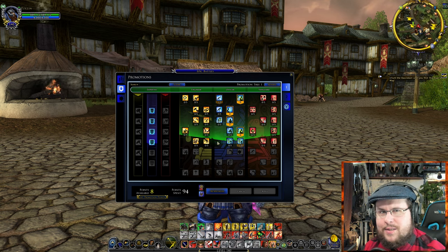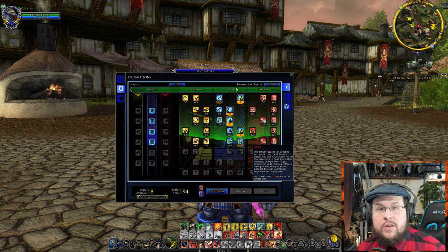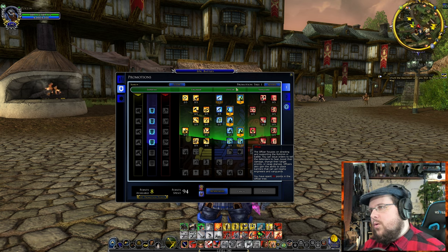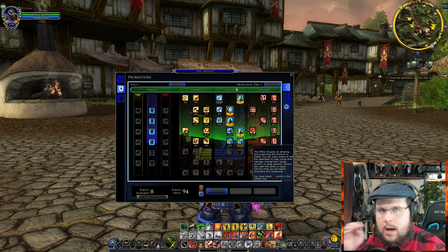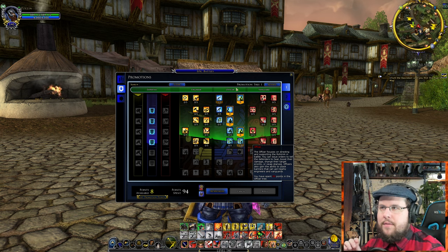If you hover over each promotion and go through them they'll show all the benefits. Officers are good at helping with commands — they reduce the cooldowns of certain things for commanding troops. When you're in an epic battle you'll see a commander leading about seven troops in every spot along a wall or defensive position.